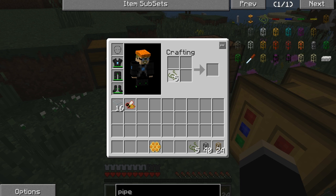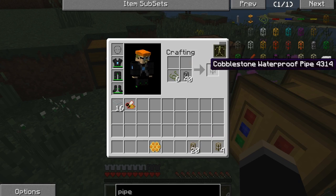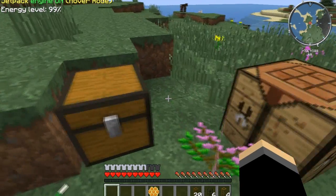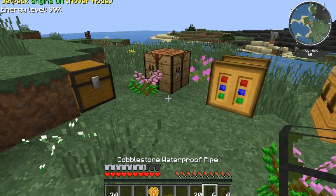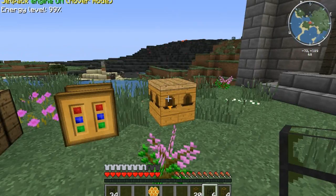Let's do four wooden, and I'm going to use the rest on my cobblestone. There you have it. That's how we get waterproof pipes to transport our liquids.